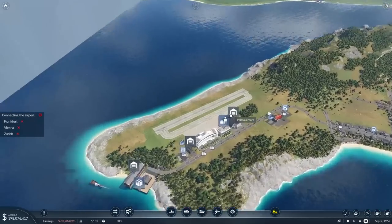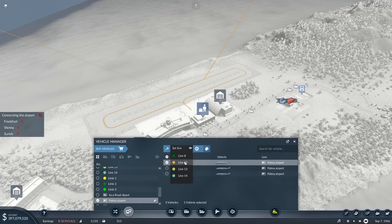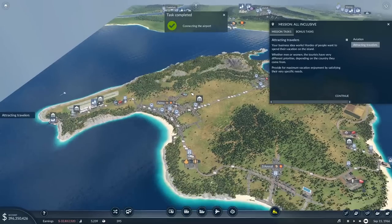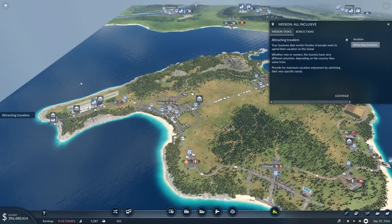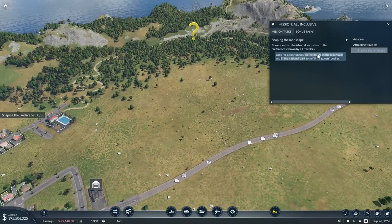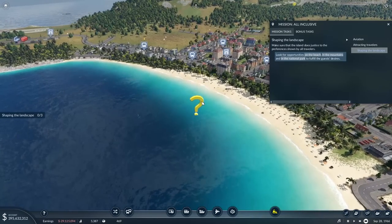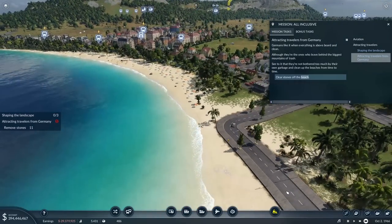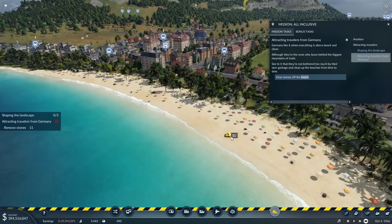One from Frankfurt to our island, one from Zurich to our island, and one from Vienna to our island. Hopefully that starts bringing in people. Now let's put them each on a line — aircraft one, you're going on line 13, line 14. Your business idea works — hordes of people want to spend their vacation on the island! Whether men or women, tourists have very different priorities depending on the country they come from — provide for maximum vacation enjoyment by satisfying their very specific needs. Make sure the island does justice to the preferences shown by all travelers. What's on the beach? Germans like it when everything is clean, although they're the ones who leave behind the biggest mountains of trash.